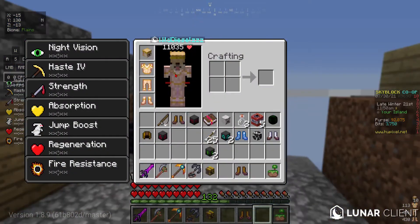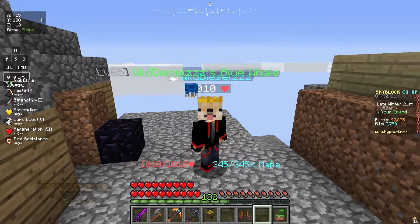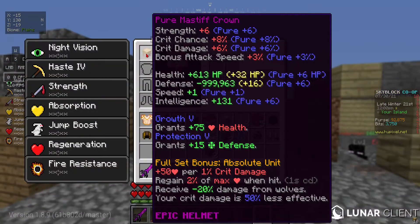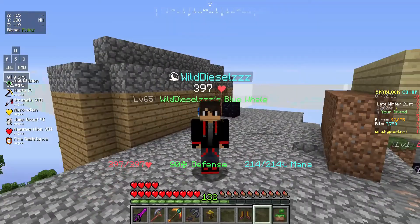The helmet is one of the most OP things. If we just put on the helmet, we get 1,010 health with just the helmet alone. Yeah, the helmet is the most powerful piece. It's pretty crazy.